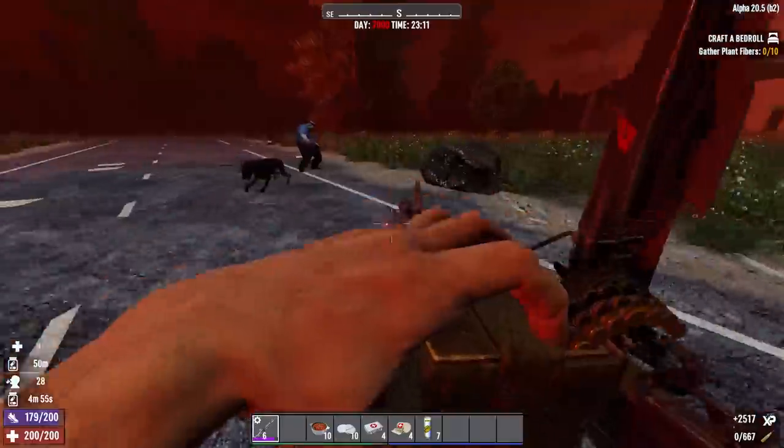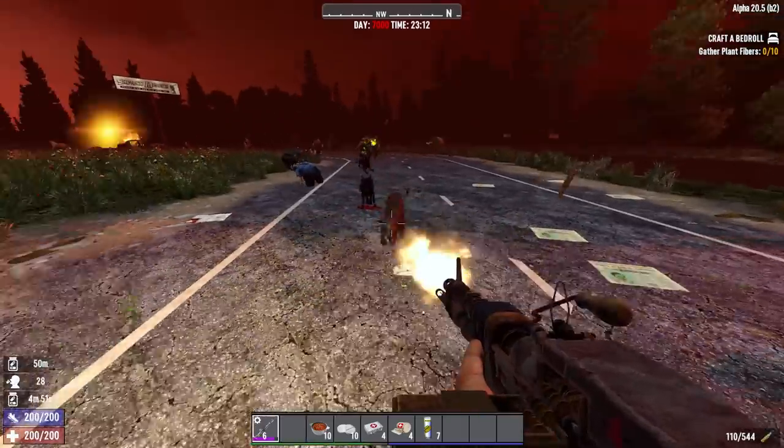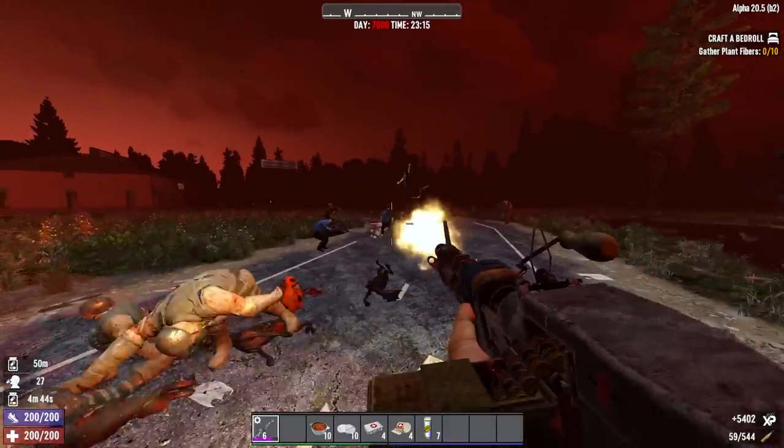If you want to bulk craft 7.62 ammo, you'll need the sniper skillbook rather than the Automatic Weapons Handbook, as they are found in the rifle skillbook. Which is slightly annoying for machine gun players.